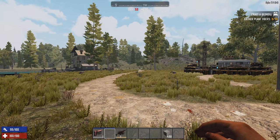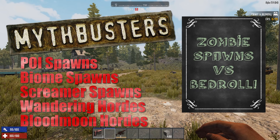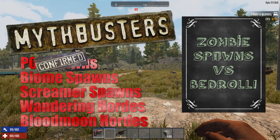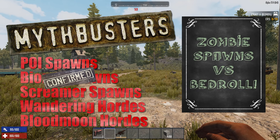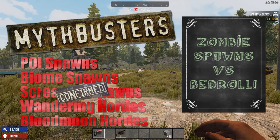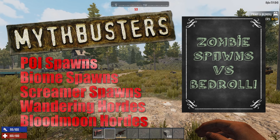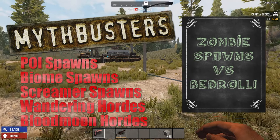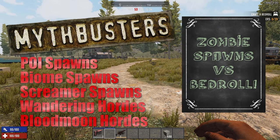So let's do a quick recap. POI spawns: the bedroll does not block first POI spawns, but it will definitely block the respawns — so that's sort of what it says in the config file. Biome spawns: definitely confirmed, those are fully blocked by the bedroll. Screamer hordes: the screamers are also blocked by the bedroll. If the screamer cannot spawn, then of course the screamer horde is not going to come either.